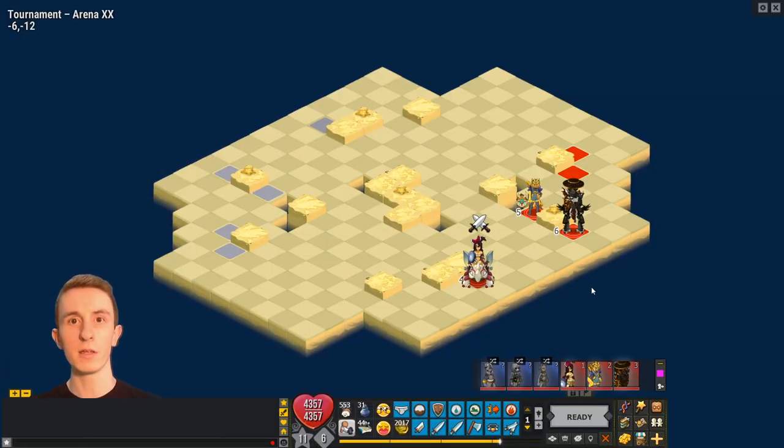Hey guys, this is Ability here and I'm back with the Hupper Mage. I'm playing 3v3 Coliseum because I wanted to show you guys what playing the Hupper Mage in a group scenario was like.